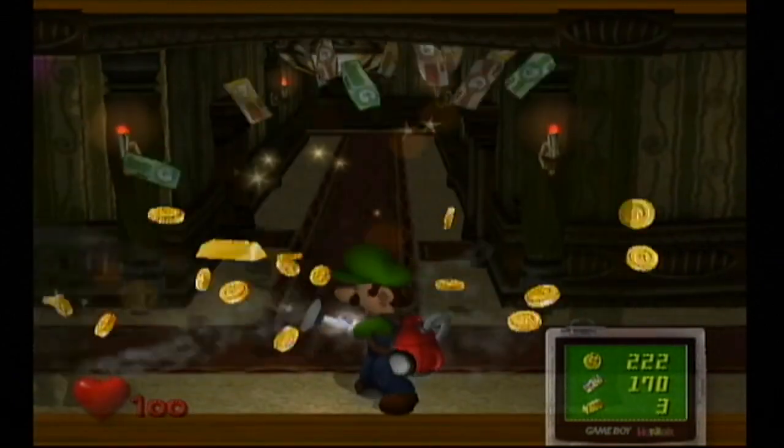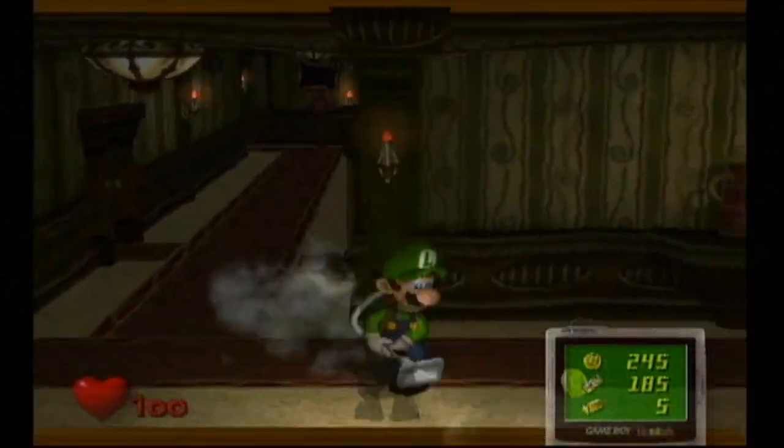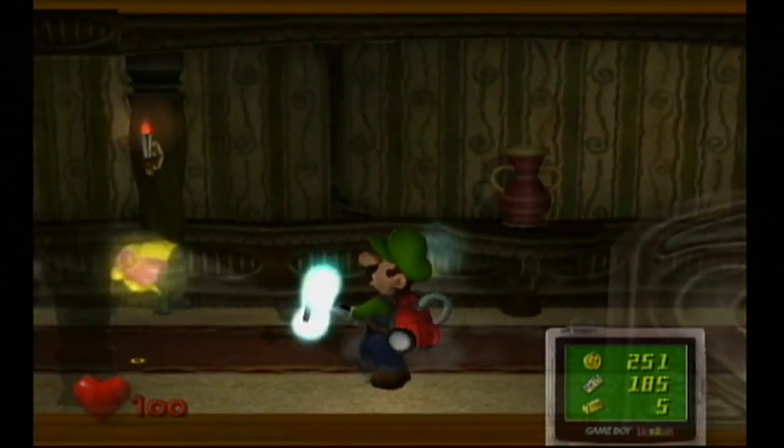And wouldn't you know, the golden mouse appeared already — that was quick! It contains two gold bars and a bunch of other stuff. I'm not going to show on screen what each gold mouse or speedy spirit gives you, because that would make this let's play a bigger pain than it already is.